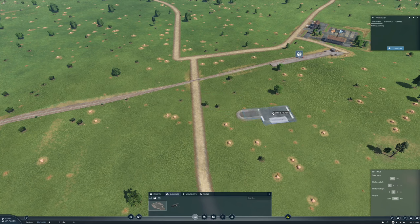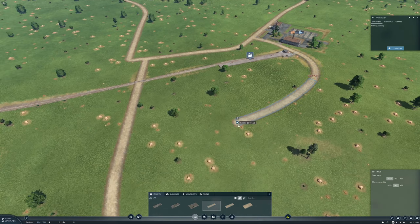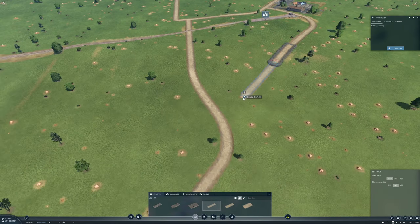That does not reach, so we need to put in a little street here which will hopefully reach like that. We'll put you in up here — there seems good.